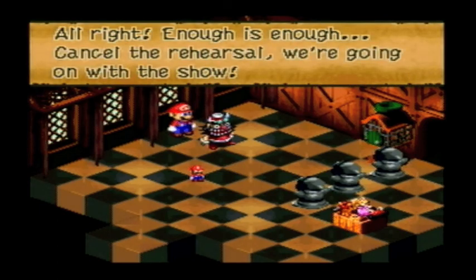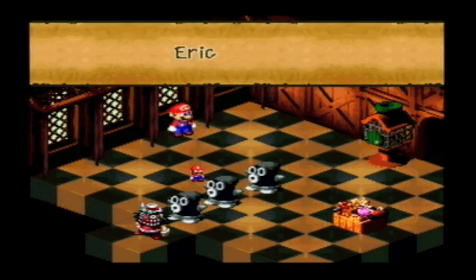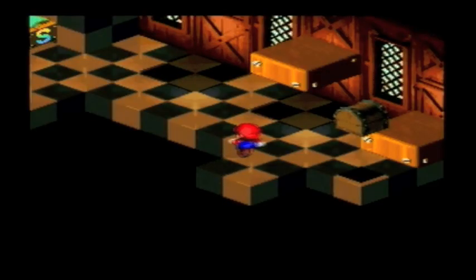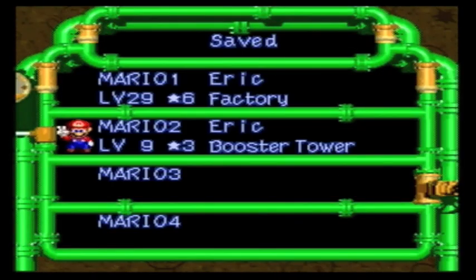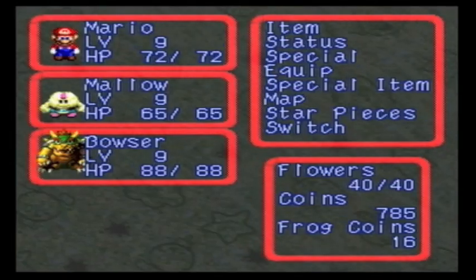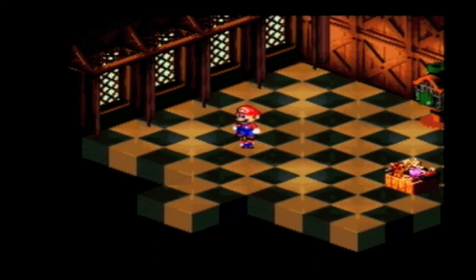So the password is whatever you named your file. I'm going to save because a boss fight is coming up anyway. This boss fight happens whether or not you succeed in the minigame. Oh, and I have Mallow in my party, which means I can read these guys' minds. Can I jump on the Mario doll? Yes, I can jump on the Mario doll.